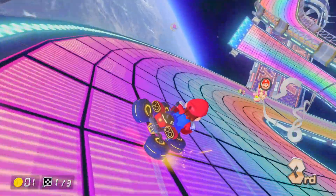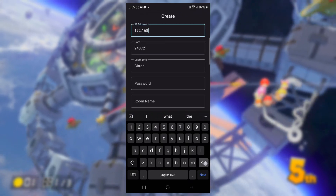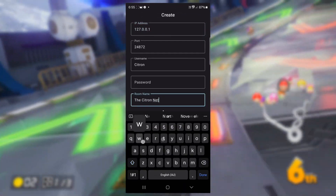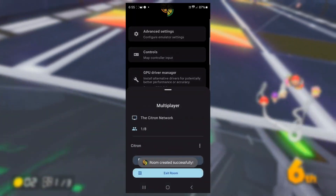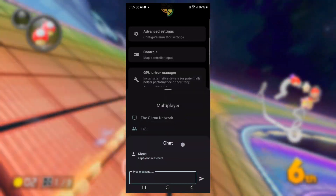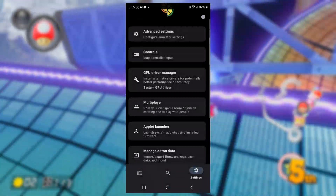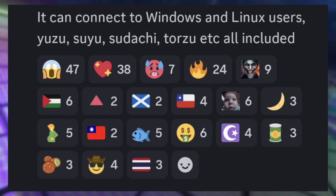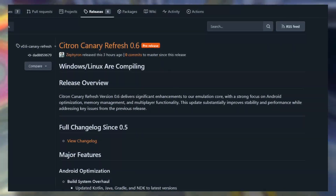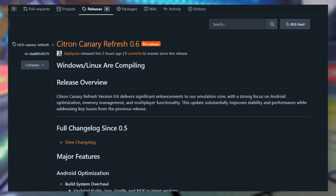Next, and this is massive for Android Switch emulation — Zephyron recently uploaded to Citron's Discord server a showcase of multiplayer working on Android Citron. Based on the video, the multiplayer feature can be accessed in the settings tab right under GPU Driver Manager, and you can host or join multiplayer servers from there with chat features to communicate with friends. It can also connect to Windows and Linux servers using Yuzu, Suyu, Sudachi, or Torzu. During the time of editing, a build is now out where you can download, install, and test it for yourself — enjoy the update.